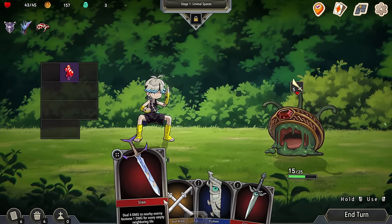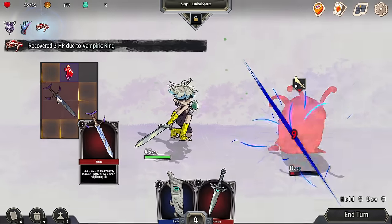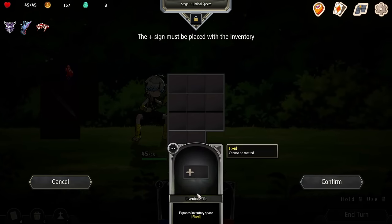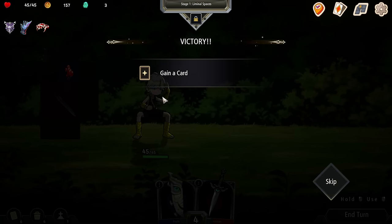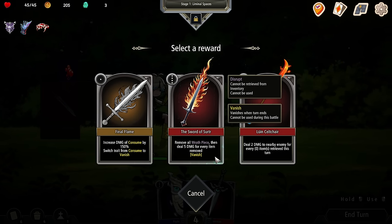Let's try something. I'm going to put this one in here and dual wield it. More inventory tiles — nice. I can't move this thing around, it is fixed space. I'm going to go right there and make a nice rectangle. Final flying increased damage of consume — about 150%, retrieve. Remove all wraith pieces.